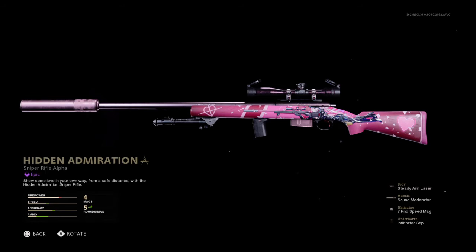It comes with a steady aim laser, a sound suppressor, a seven-round speed mag, and an infantry grip to give you a better aim-down-sight speed.